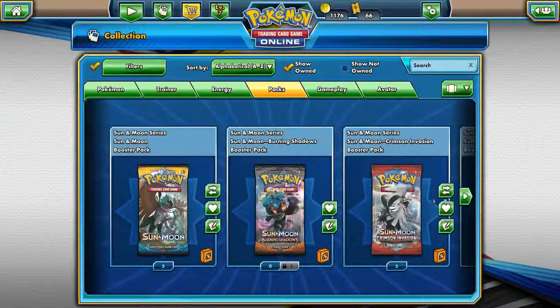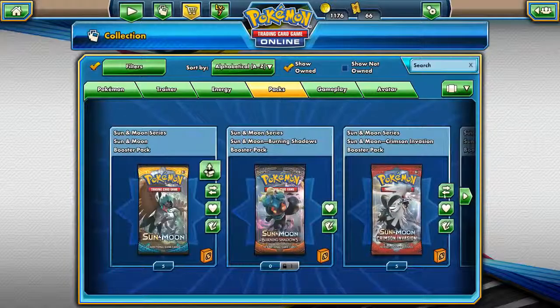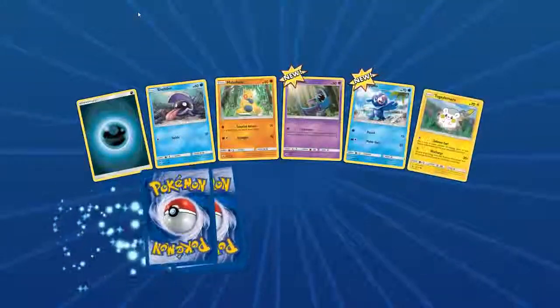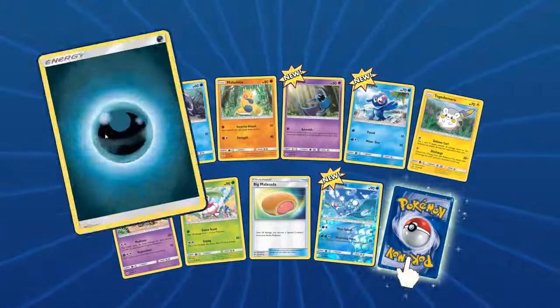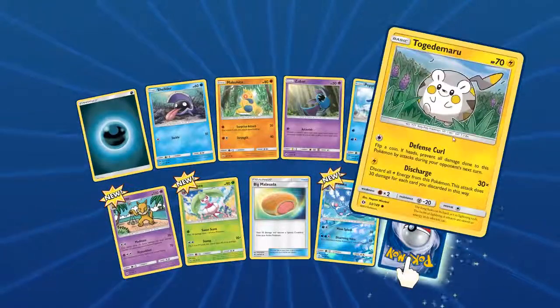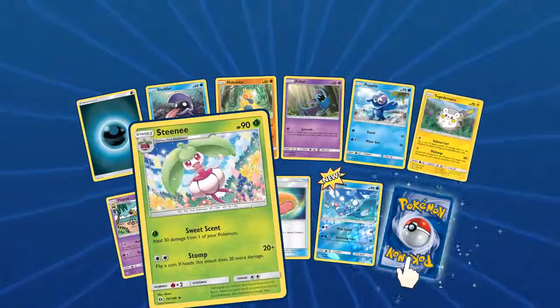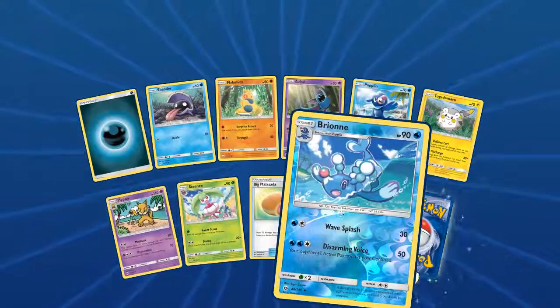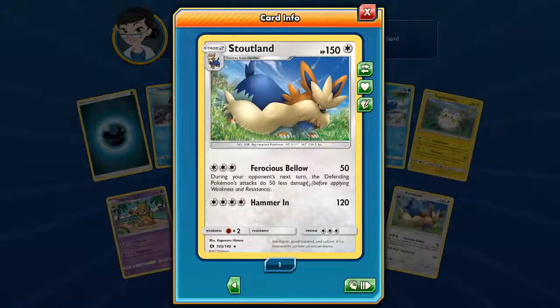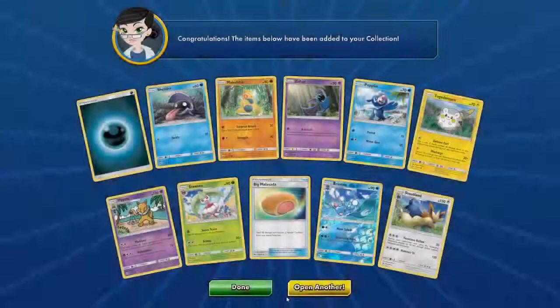Now we're starting into some Sun and Moon. Let's start with our Sun and Moon regular set. No Team Up this time, but that's okay — I wanted to take a look at some of these older cards and think about building maybe a legacy deck or something like that. We got a cool Foil Brionne and a Stoutland — rare Stoutland, looking good.